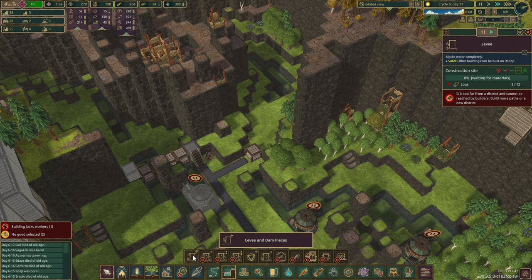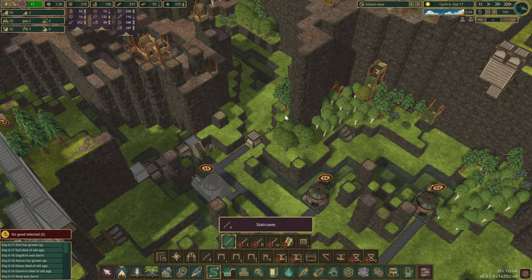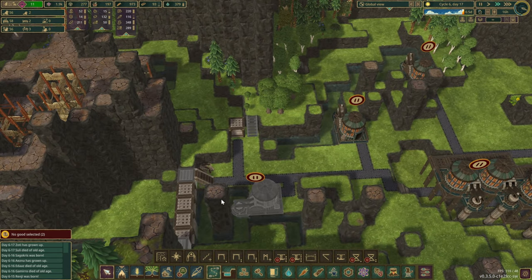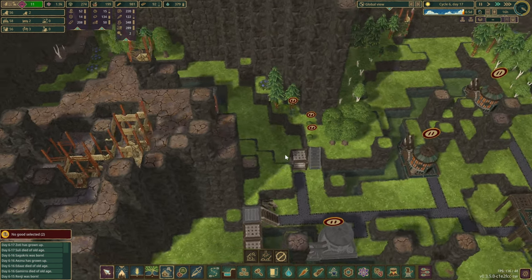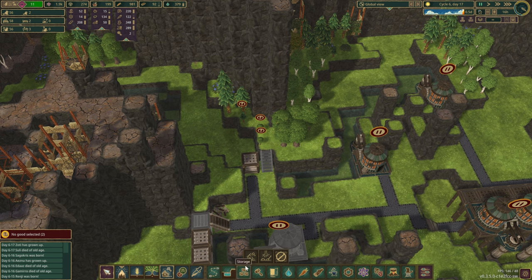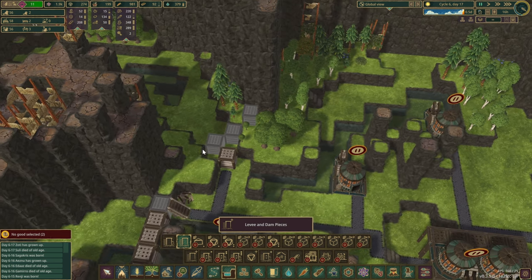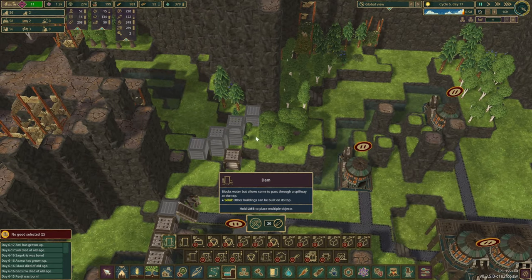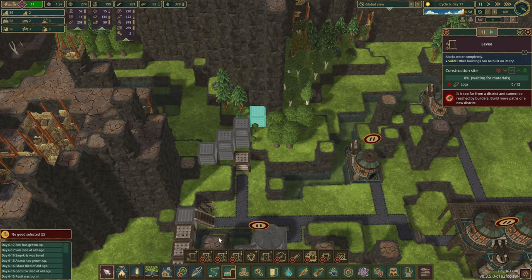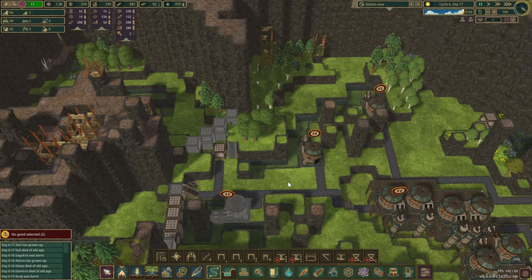Over here as well, that's a bit trickier this time because we have a few trees growing here. Unfortunately we are going to have to take most of them out - or wait, maybe we don't have to. Let's have a look at this. If we were to place a levee here, here, here... I think we've got this. Reaching this one is going to be a little bit more difficult. So maybe we do need those stairs over there.